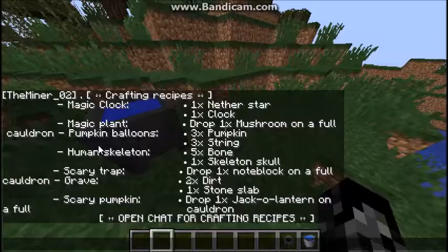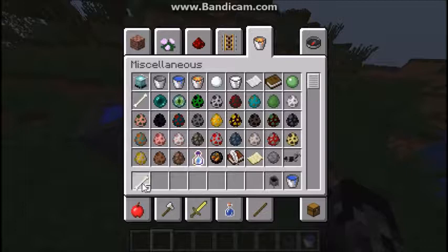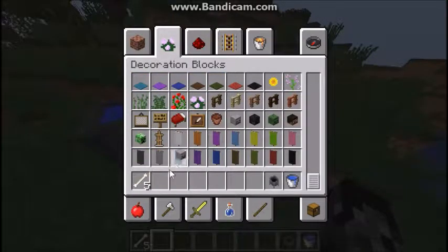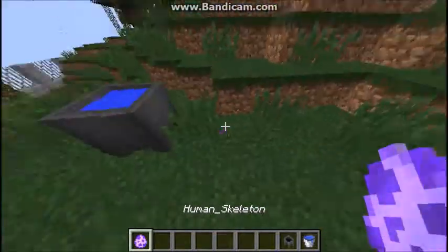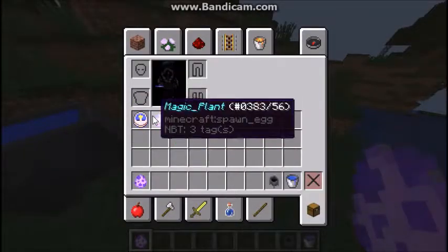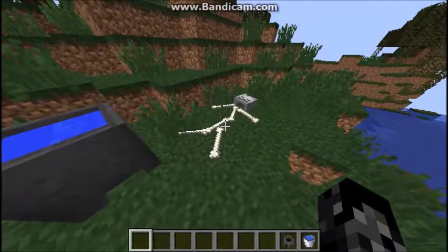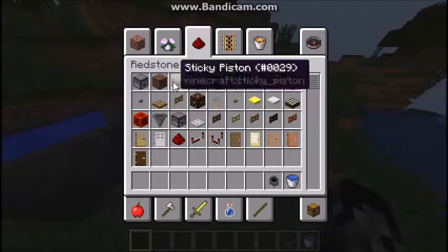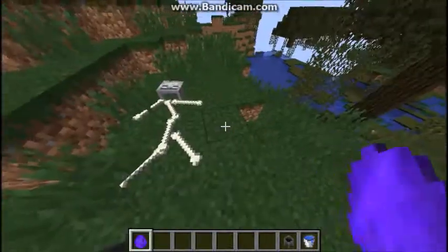Für das Human Skeletten brauchen wir fünf Knochen und einen Skelettkopf — und wir kriegen ein Human Skeletten, das dann so aussieht. Für die Scary Trap brauchen wir einen Notenblock, den wir auf die Cauldron droppen — und wir kriegen eine Scary Trap.